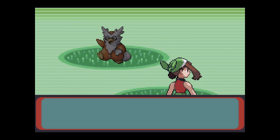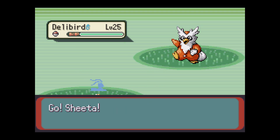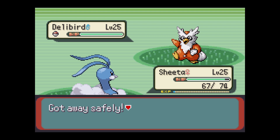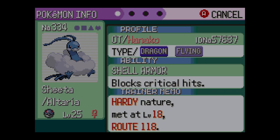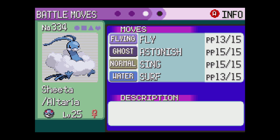New route, new catch! Delibird - oh, I have a Delibird. Hell yeah, I can ignore this one. I'm just gonna run. Wait, she does have Sing though, right? Shell Armor - that's so good.